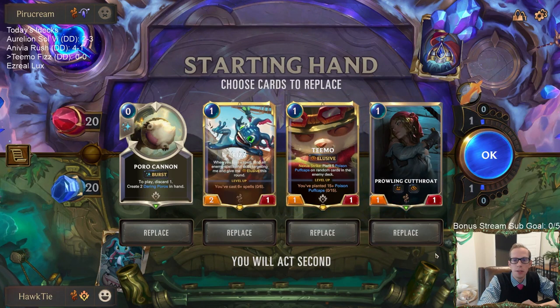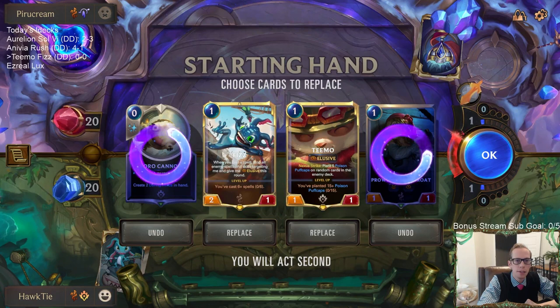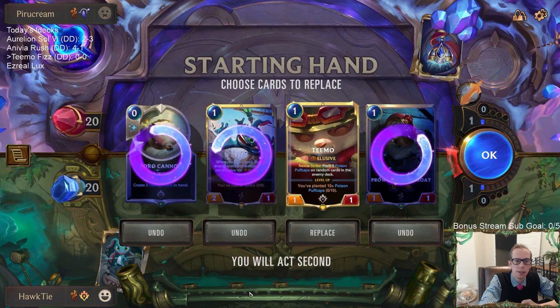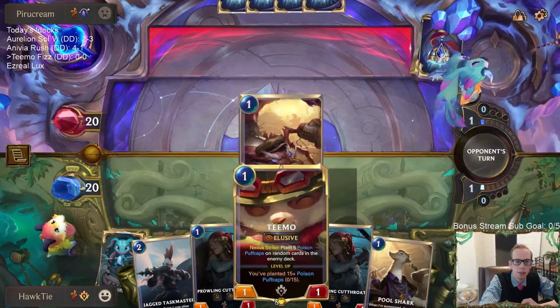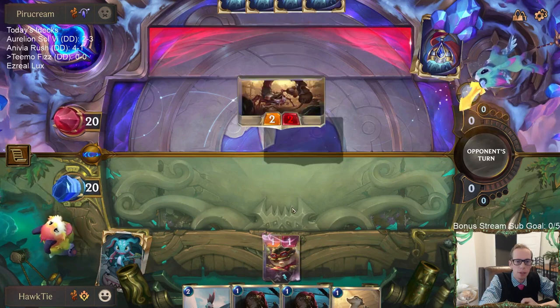Okay, so we have our one-mana one-one elusives, but they're not going to do 20 damage alone — we need more help. Let's mulligan the Prowling Cutthroat, and I kind of want to mulligan the Poro Cannon too. Maybe I just mulligan Fizz. I'm more worried about the challenger. This actually works pretty well — Box to Post would be what I'm worried about, so I want to make sure to keep multiple elusives.